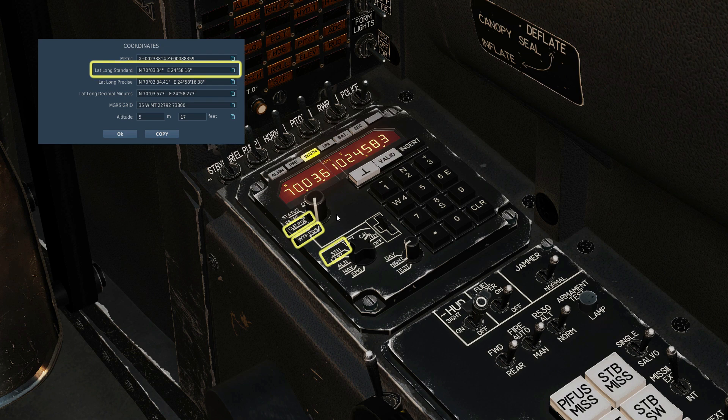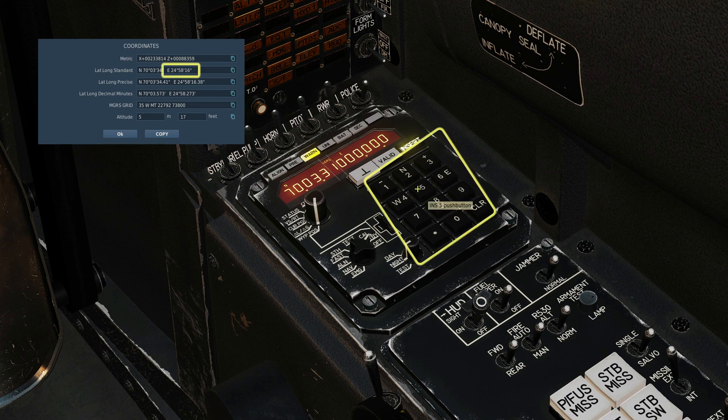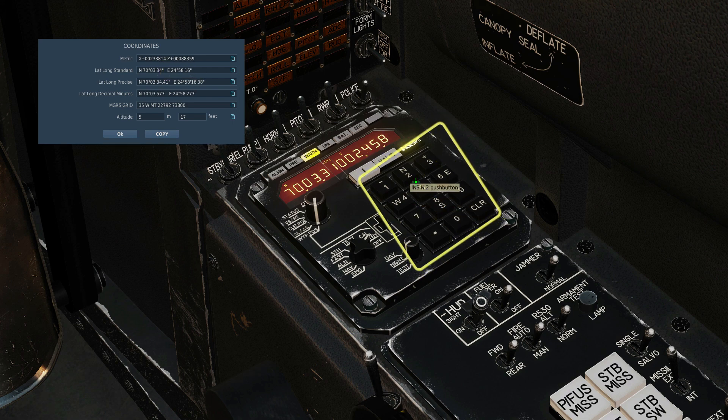If the current position and waypoint 1 position are correct then you can do a stored heading alignment. As it stands we can either do a fast alignment in about three and a half minutes or a full alignment in eight. Either way, we set the start point first. Enter the northing, input it on the keypad and press insert. Now do the same with the easting — note that I've rounded the last decimal place. Now dial in your alignment type. I'm going with rapid alignment. Press the star button and the align light will start to flash.